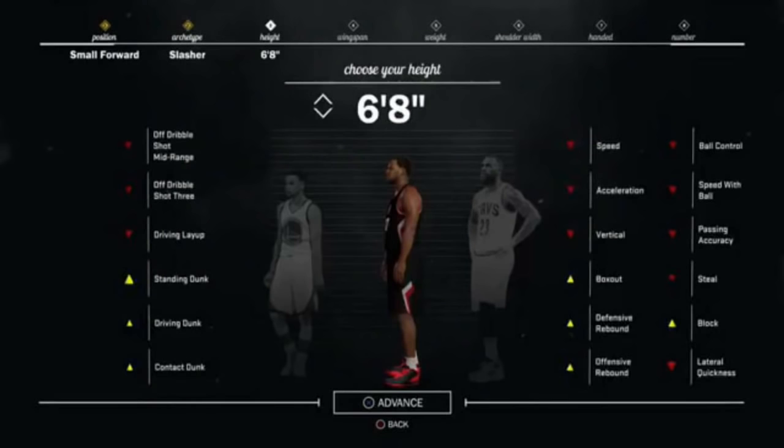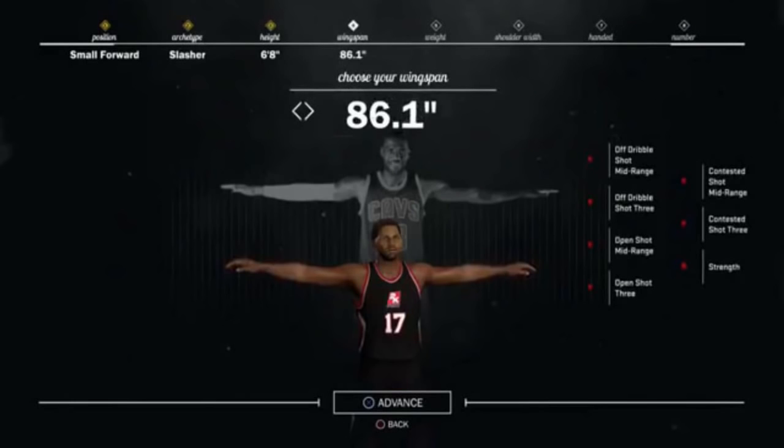One thing that really worries me is the trailer had a little pop-up saying 'choose the body types that matter,' but it only shows you can choose your height and wingspan — and maybe shoulder width. It doesn't look like we're going to be able to alter body types, whether we're thin or bulky. I really hope that's tied to your weight and that there's something in there that'll allow us to change that, because that is a huge thing and I don't want to see 2K miss on that again this year.